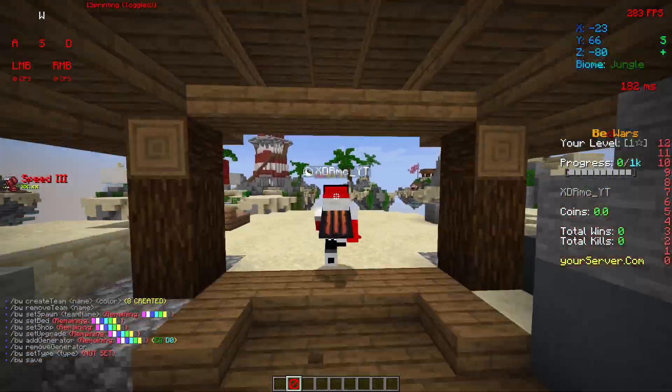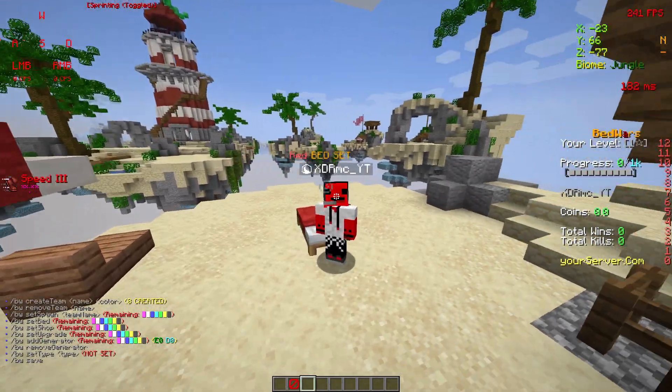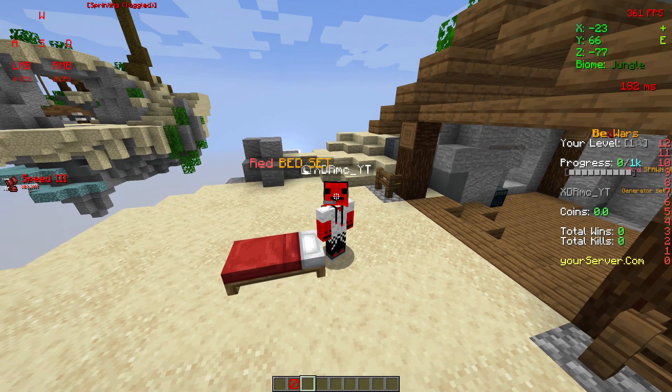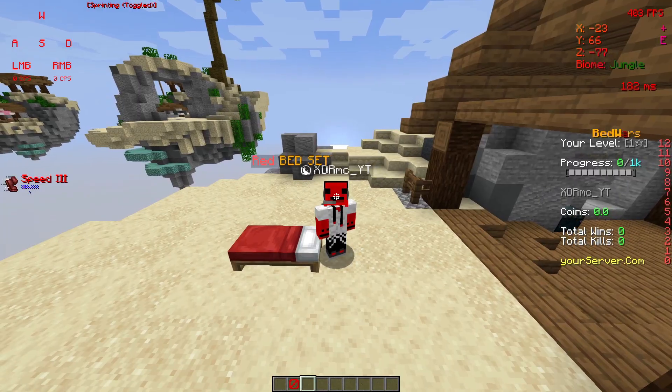That's how to set up an island — it's so simple and easy, literally anyone can do it. Just do this for all islands and then we'll move on to the diamond generator and emerald generator.